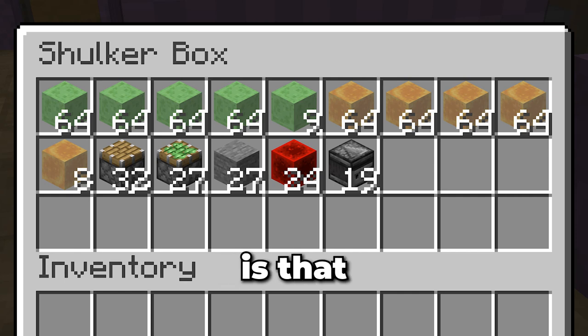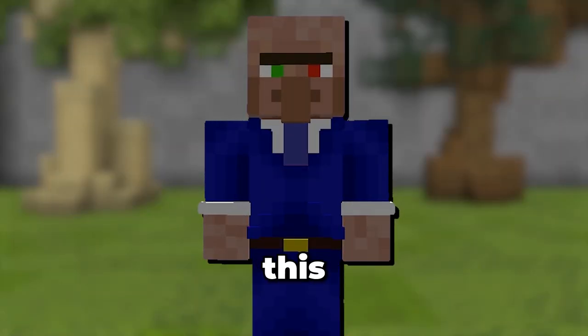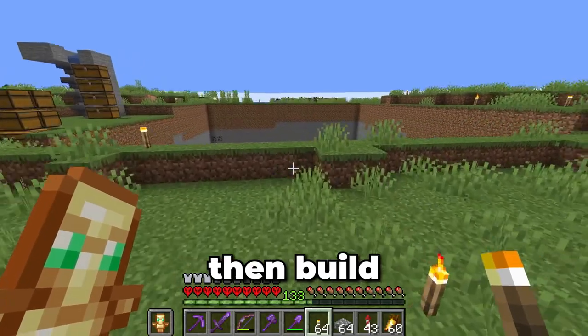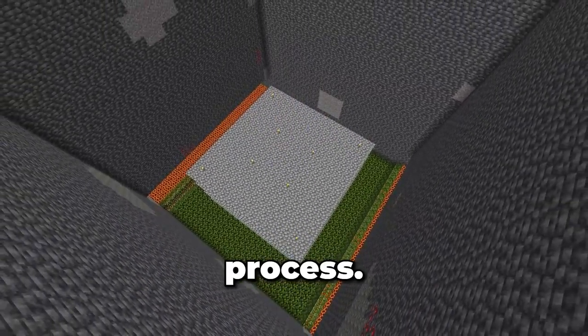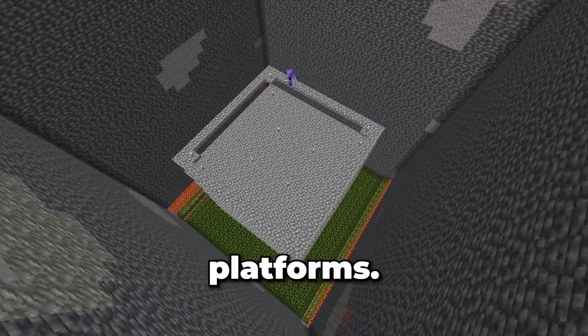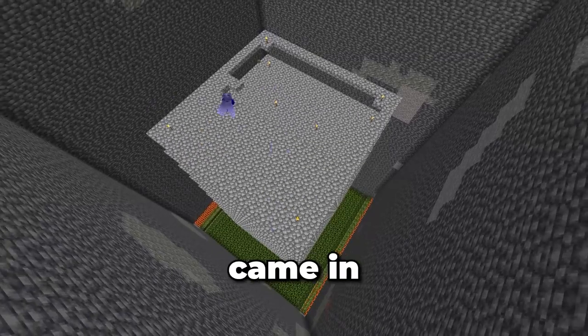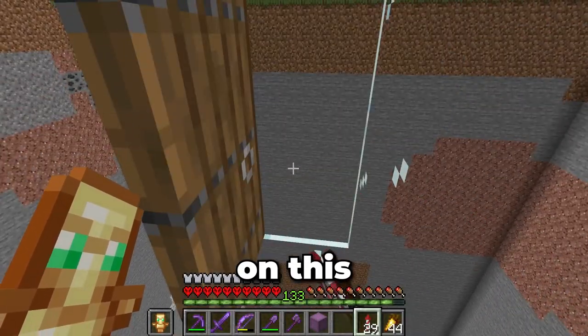The issue is that the flying machine requires a lot of resources I don't currently have — mainly lots of slime blocks and honey blocks. To build this machine I'll need two things: expand the slime farm, then build a honey farm. Expanding the slime farm was a straightforward process; I added a bunch of extra spawning platforms — I've been meaning to do this for over a year. That cobblestone farm from earlier came in handy.